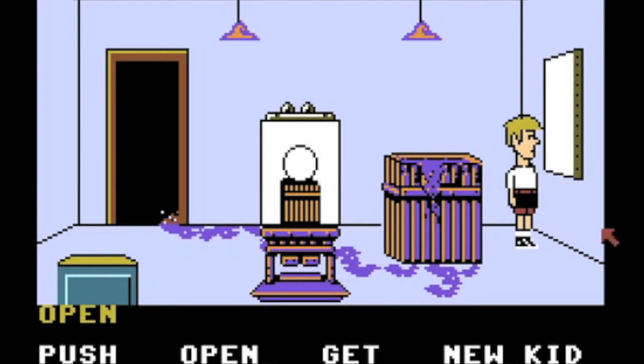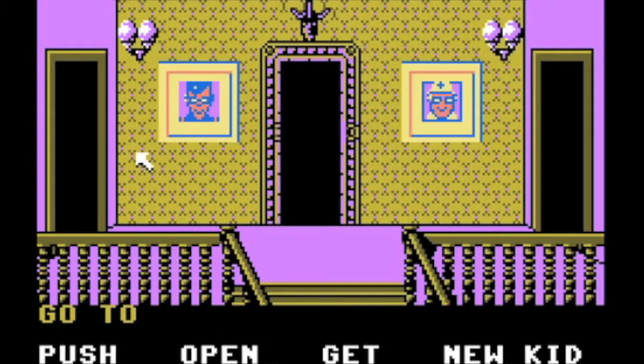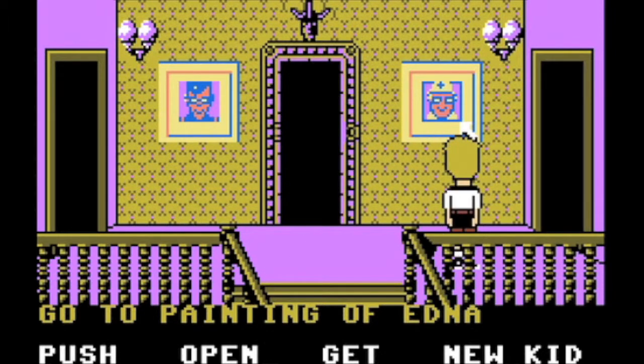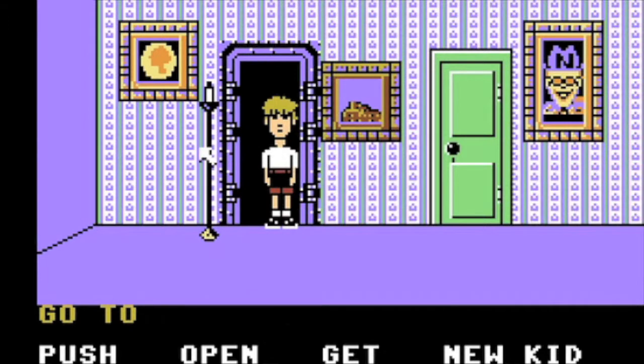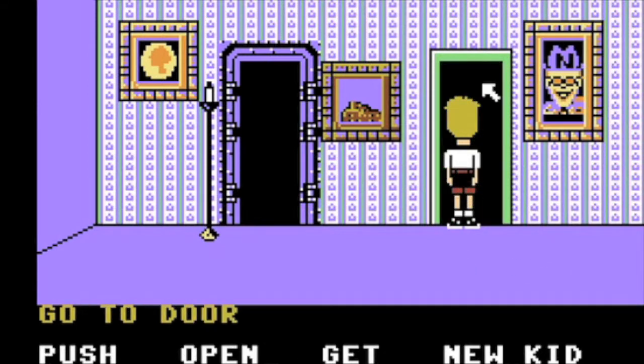Can I open the sketch? I don't know. There's a painting of Fred — Dr. Fred. Okay, so Edna — I'm guessing this is one, or was. So I'm in the security door area. Let's go to the door and open it.